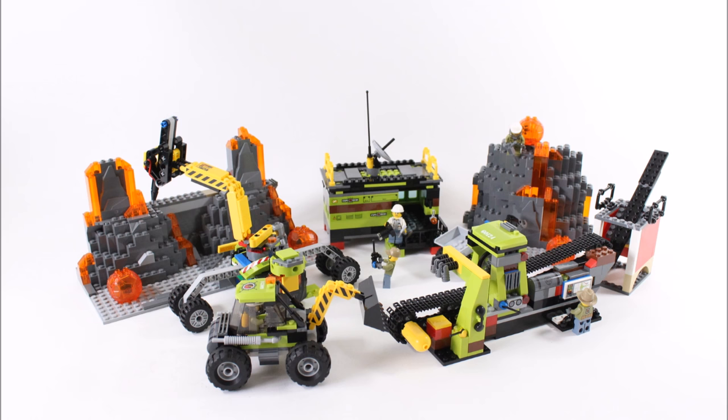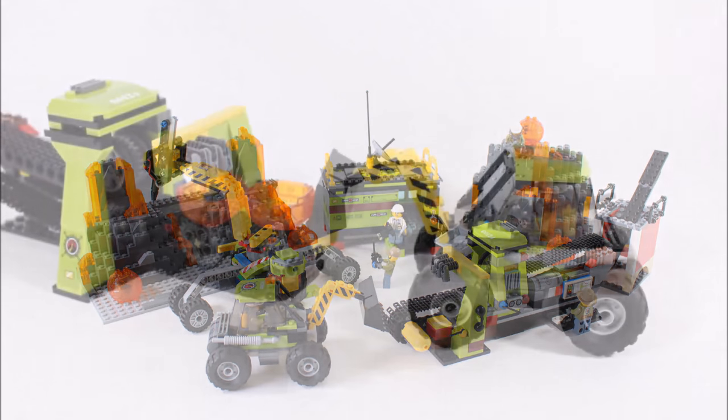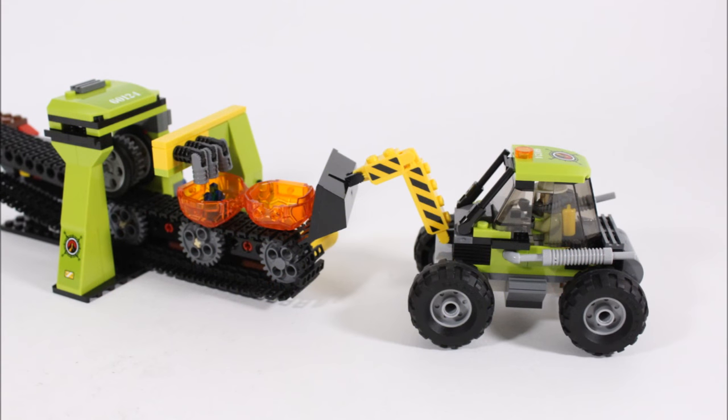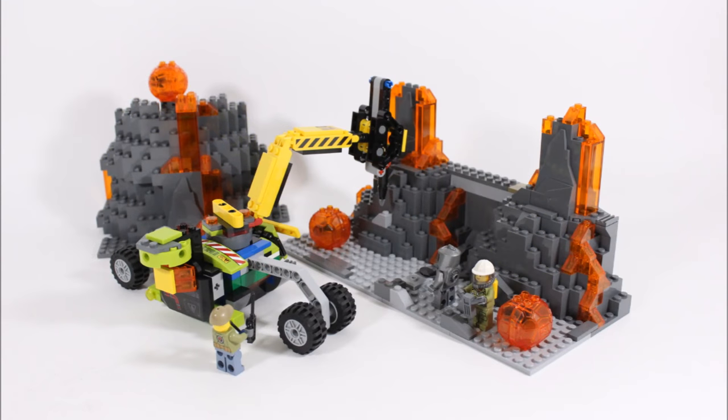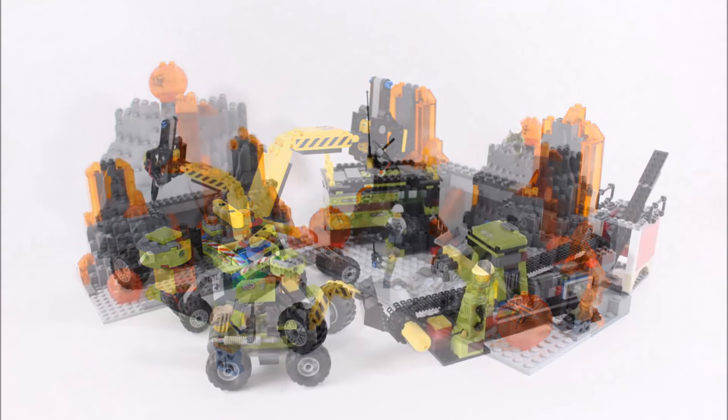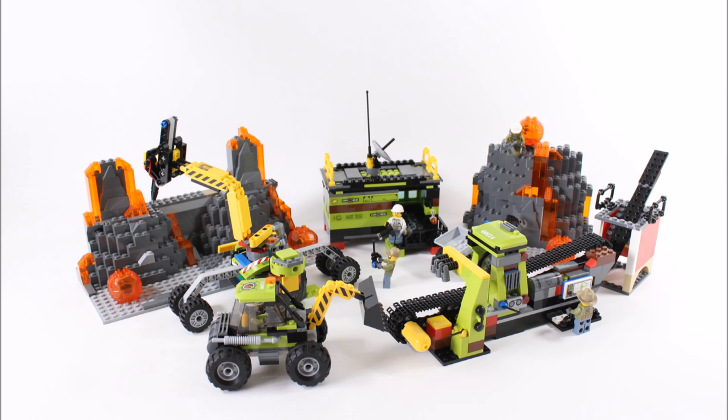That's our LEGO Volcano Explorers Lava Quarry alternative build. We thought something new and interesting could be made from this fun set and we feel we achieved our goal by making a remote controlled excavator drill, new digger, clever functioning rock crusher with conveyor belt, office for the workers, and new mineable rock builds with upgraded little dumper. We can see improved play value with all these vehicles and builds, and if you like it and want to make it, click the link in the description below to our build tutorial video or click this link now.